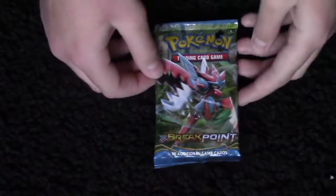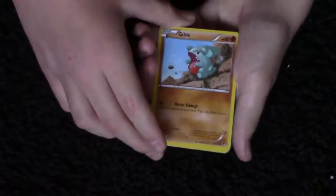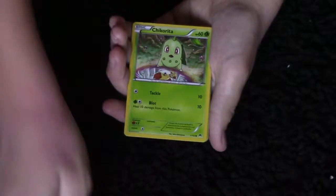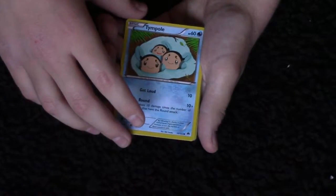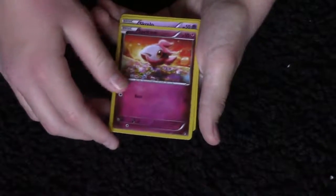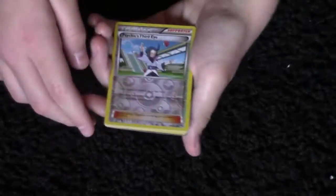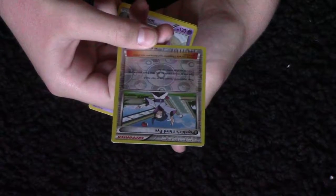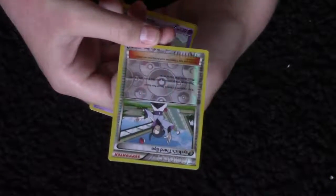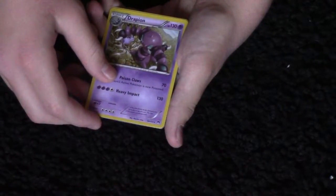Okay next booster pack — the Breakpoint one. To start off we got a Gible, then a Chikorita, a Tympole, then a Spritzee — oh I love these — then a Skrelp. Whoa, okay so this one is called Psychic's Third Eye. That's a sweet card. It says your opponent reveals his or her hand, discard as many cards as you like from your hand, then draw that many cards. That is so sweet. Okay then Drapion. Yeah, Drapion.